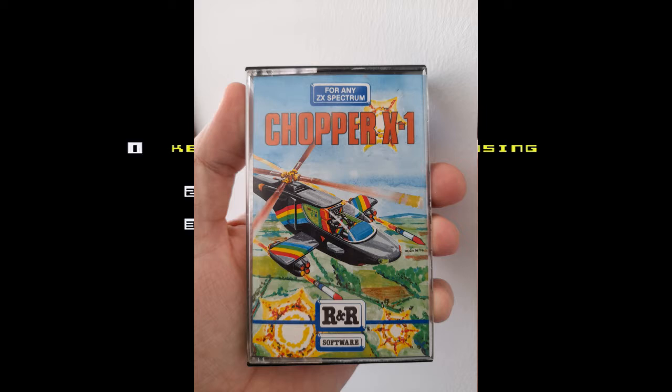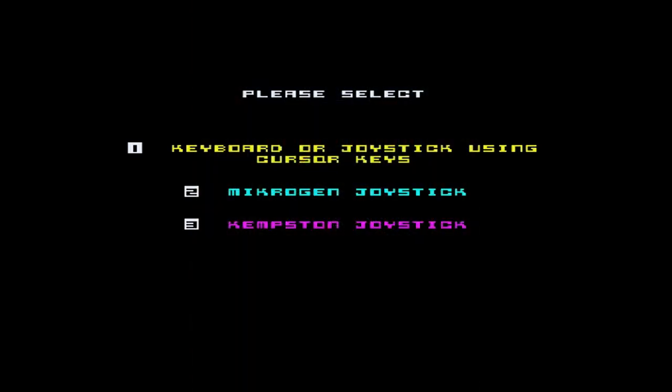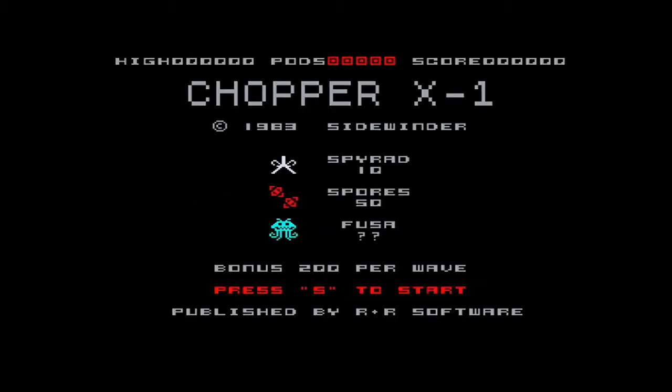So it's R&R Software. It's a 16k game, so it works on any Spectrum. I haven't started it, so this is going to be a new one on me. So let's give it a try. The controls are 5 and 6, up and down. Fire and missile was 0, and 9 is the smart bomb. And I have no idea what smart bomb has got to do with anything. But we're basically stopping invaders in our Spectrum Chopper — or, Chopper X1, it's called. So let's go for it.